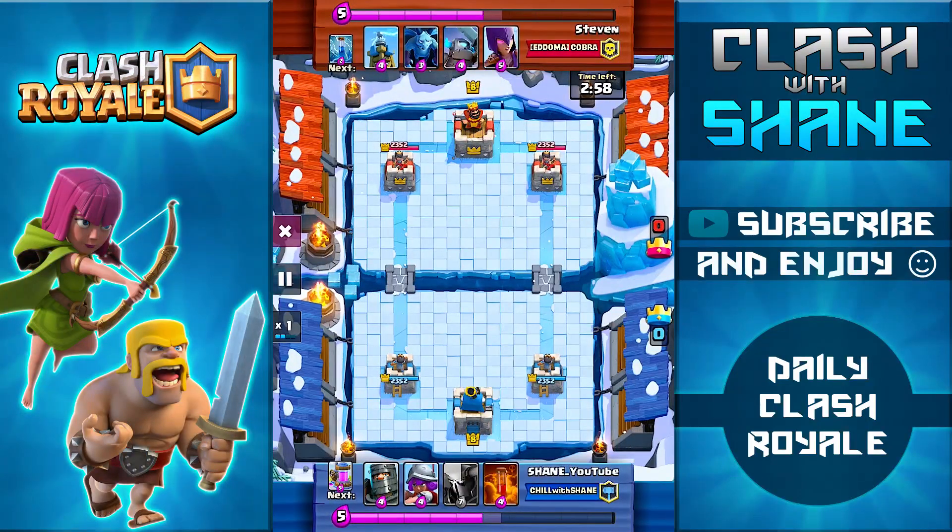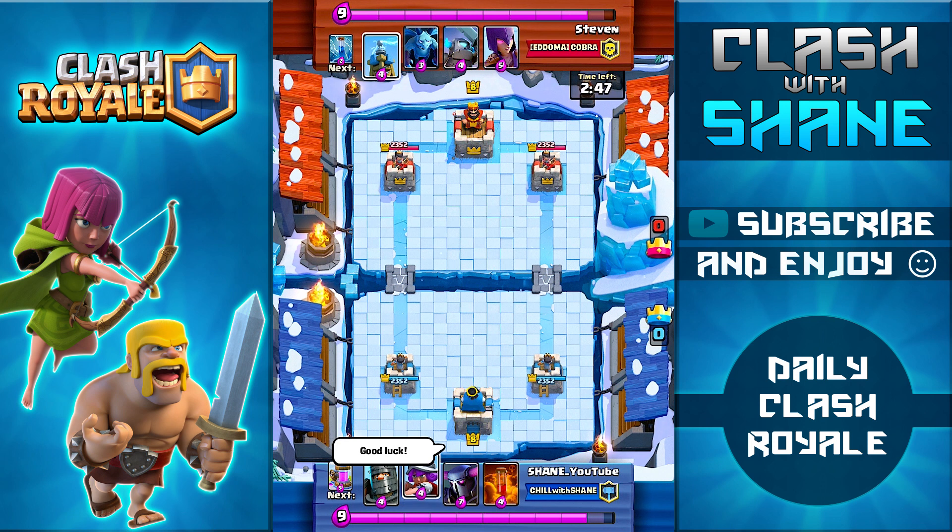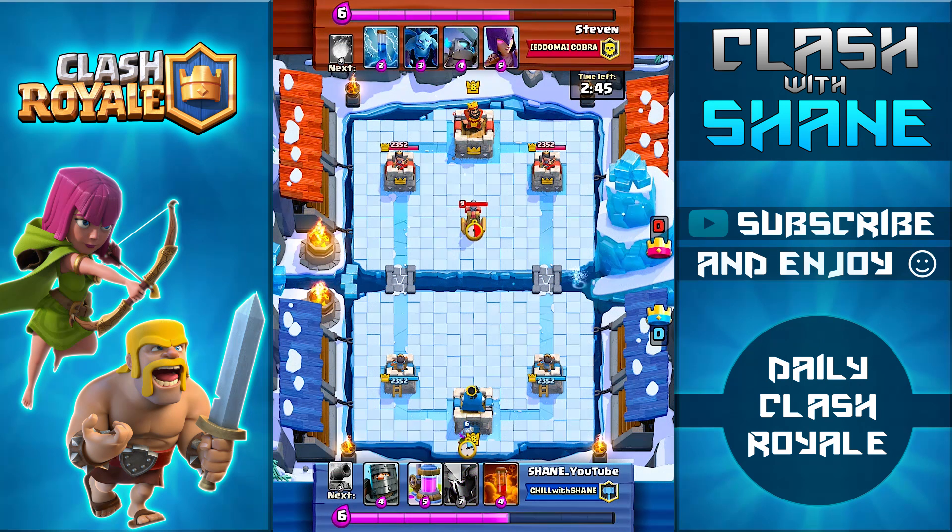Here we are facing off against Steven in the Frozen Peak Arena. This is on my mini account — the reason I'm playing on it is my main account still has level 2 Princes facing level 10s and 11s, and those card levels just won't do. On this account I'm mostly facing level 8s and 9s, so I'm still at a disadvantage, but definitely not as big as facing level 10s and 11s.